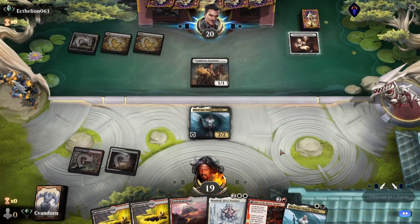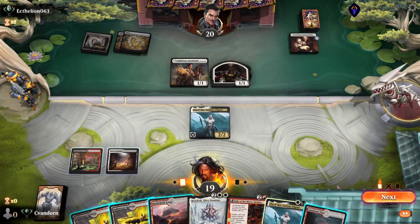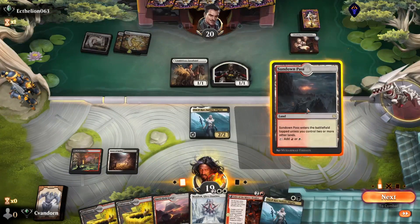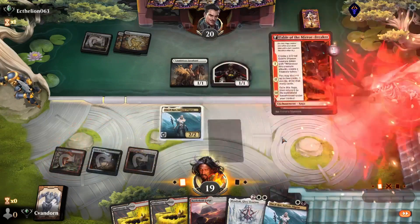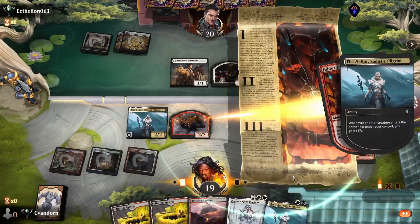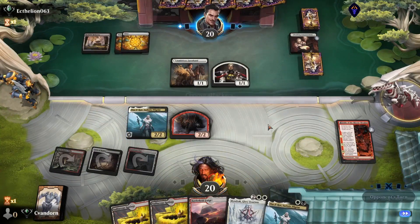Opponent plays Wedding Announcements, no attacks, and they make their token. Let's play our Sundown Pass and the Fable of the Mirror Breaker. I will gain a life and we'll pass.